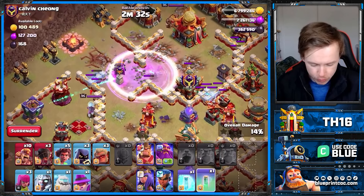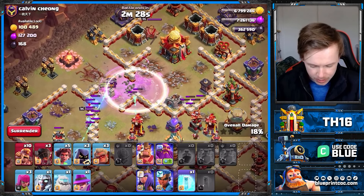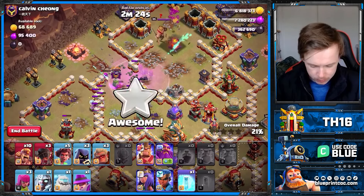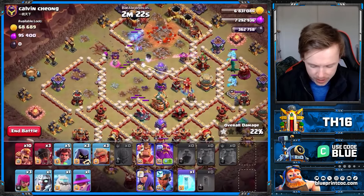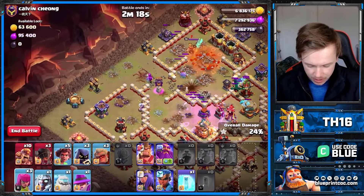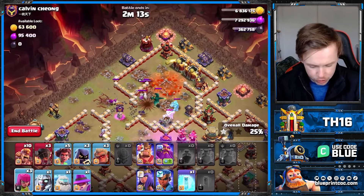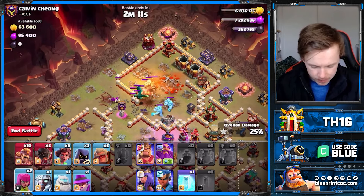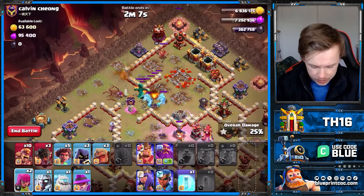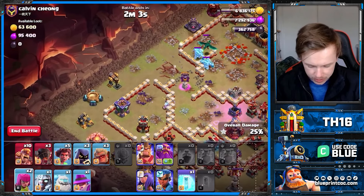I want to get a bit more of the core and I also need to get the Town Hall down. That is great value. Can we activate that Rage Tower? Perfect. Now the CC is coming over — that's a bit annoying because I want to deal with the CC just with my Titan, with my Ice Girl. This is taking a bit too much time. I really want to start my main push. All right, we can start it.